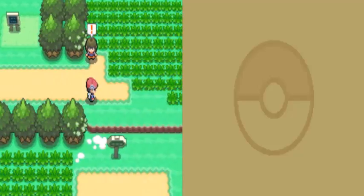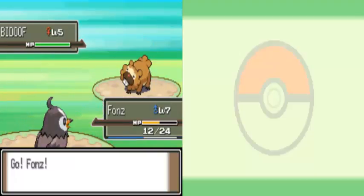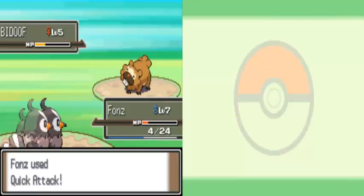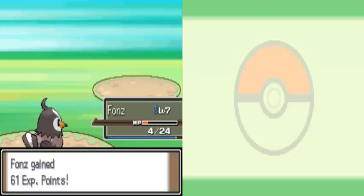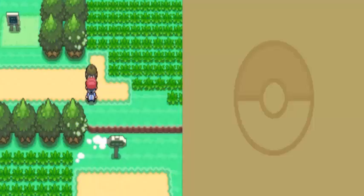Another trainer spotted — we want the experience anyway. We're going to try and get the guys to level 10 as soon as possible. She sends out a Bidoof. I'm going to enjoy beating this thing up — I despise Bidoof. It does evolve into Bibarel which gains Water-type. Just using Quick Attack here to take care of Bidoof. Fonz is now level 8. We're going to concentrate on leveling Fonz since it seems to be taking a while.